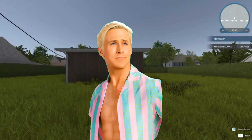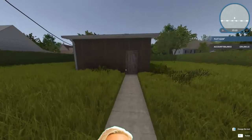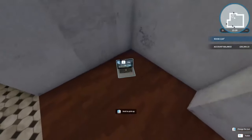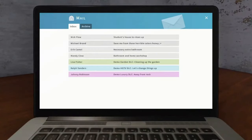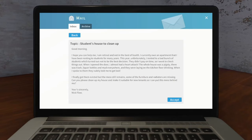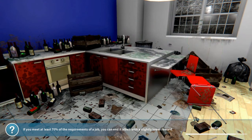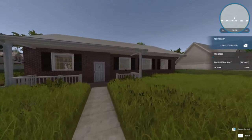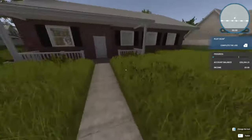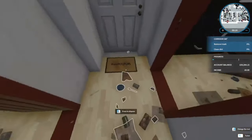Hello everybody, welcome back to JB Gaming. Getting back into House Flipper. So we've got a student house to clean for Nick Flo. I've done that in real life — student cleaning apartments, and yeah, let me tell you, they ain't the best. Let's get into this one for Mr. Flo and get his apartment back into order. The grass could do with a cut. Let's go, knock knock — crikey! Let's close the door and get rid of this rubbish.